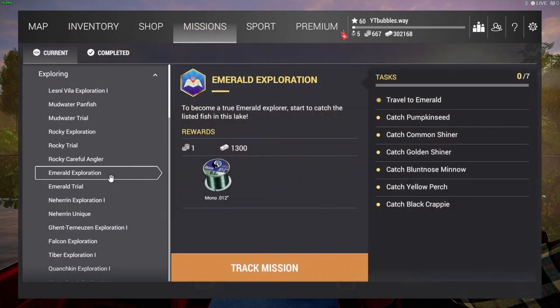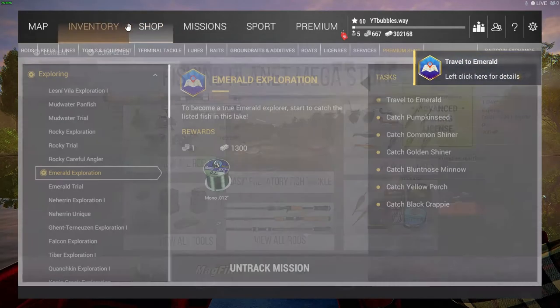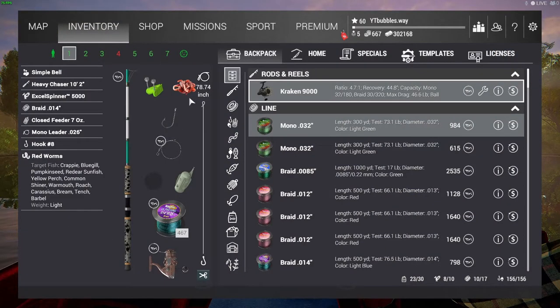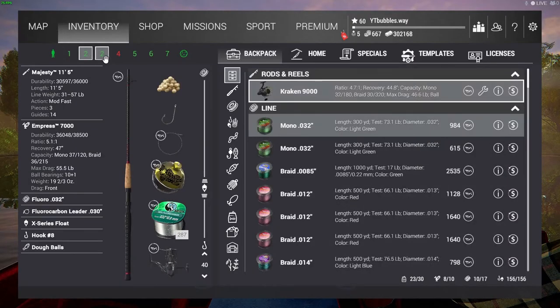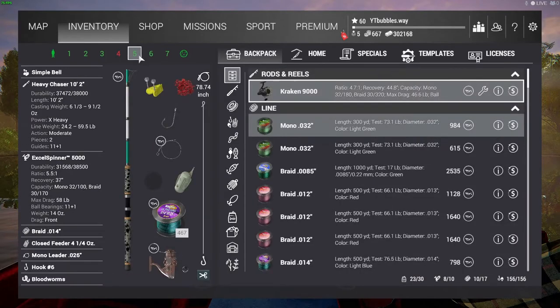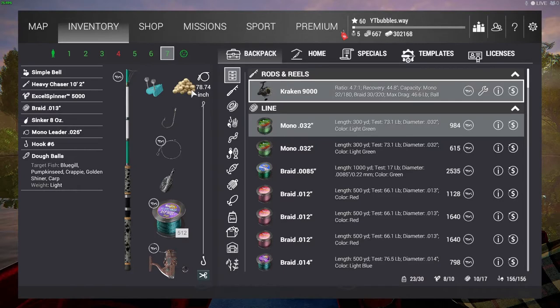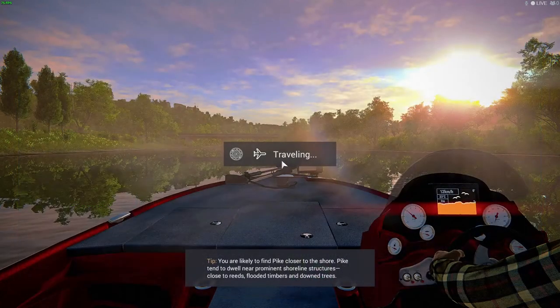Alright, missions — let's find the mission we want to track, which is right here. Lake Exploration — this is the fish we need to capture. Click 'Track Mission' and there we go, it's tracked. We're going to be using red worms, dough balls, and blood worms. For hooks, we'll be using a hash 6 and a hash 8. That's what's going to work. Let's travel there.